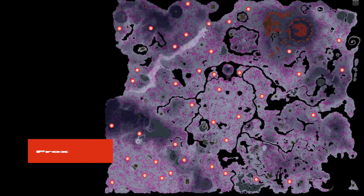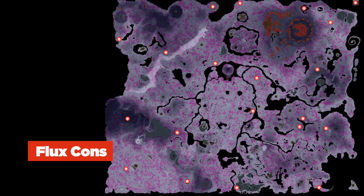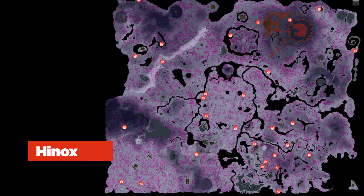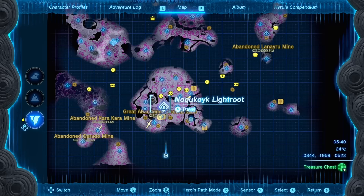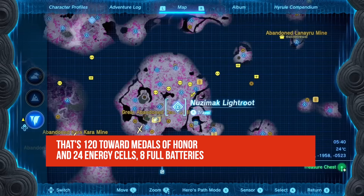There are many more mini bosses throughout the depths: a total of 40 Froxes, 20 Flux Constructs, 28 Hinoxes, and 32 Stone Taluses. Under pretty much every stable across Hyrule there's also a Lynel. Between all of those mini bosses, you can farm a tremendous amount of crystallized charges.